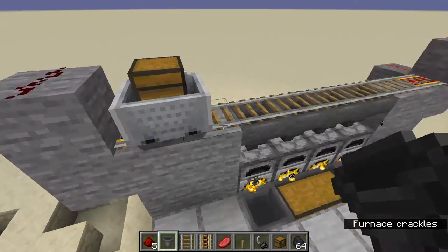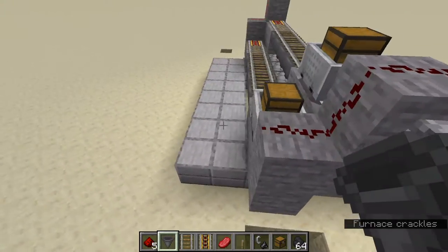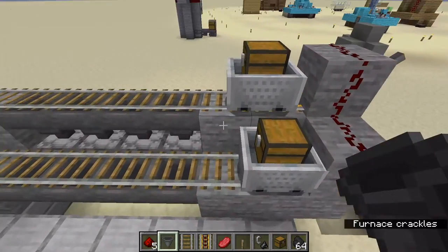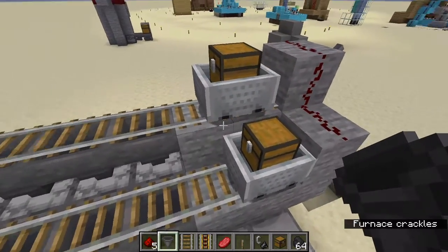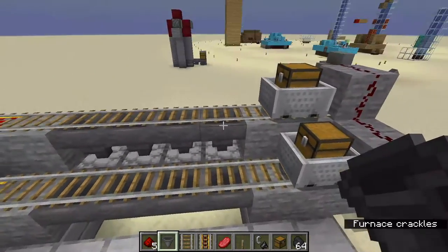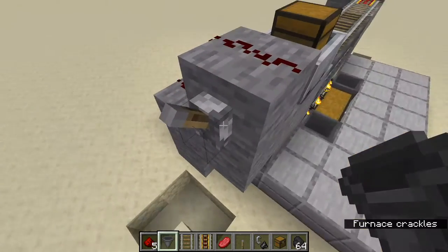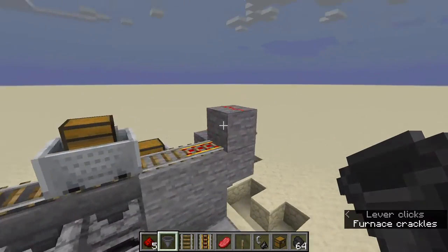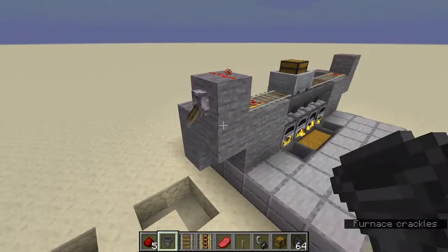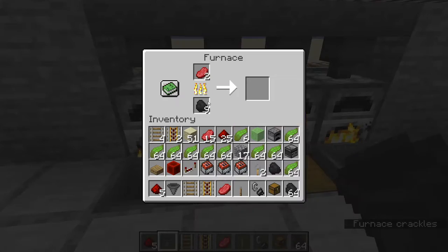This is the super smelter. It is a relatively simple and very expandable design. You basically have two hopper minecarts with a double chest on them. Remember to leave a two-block space in between all of these, otherwise the hoppers on the end will get more items than the hoppers in the middle. How it works is you just turn on one lever on the side and these stay on permanently.